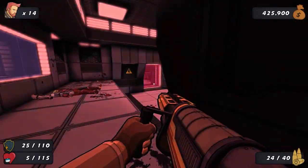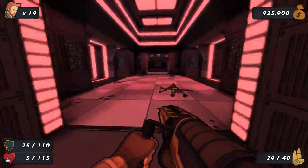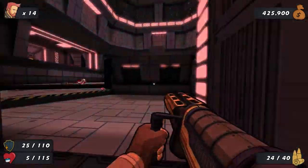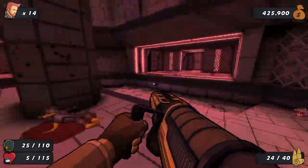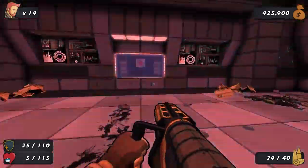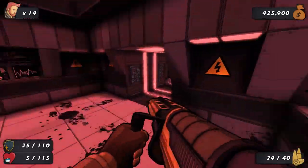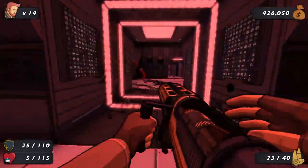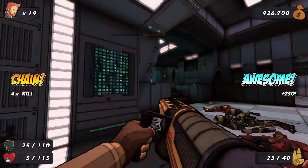I thought I got the red force fields already. Or maybe they're triggered individually. I missed something over here. I'm just hoping to find somewhere where I haven't gotten all the health yet. That appears to be very difficult to do. I'm just gonna use the rocket launcher — it's easier for me to use my rockets than it is to save them for life.